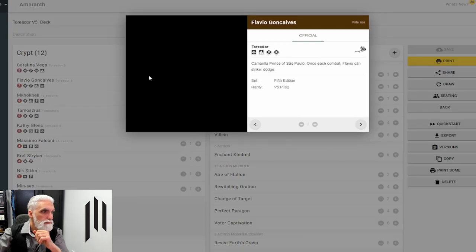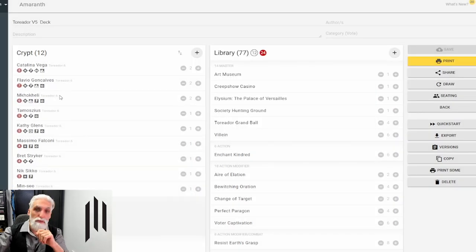Next we've got Flavio, Camarilla Prince — once each combat he can strike dodge. We're going to be using Flavio in instances where we're not sure whether they can block or not, taking the chance we'll be able to strike dodge. If you are coming up against immortal grapple decks, this is going to be a problem because he won't be able to dodge and can only do a hand strike. Keep that in mind when you're looking at the table.